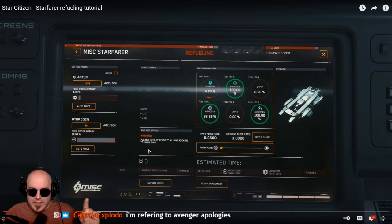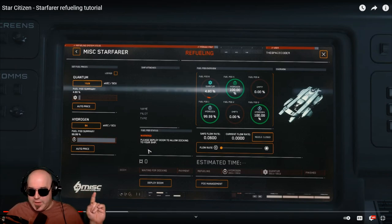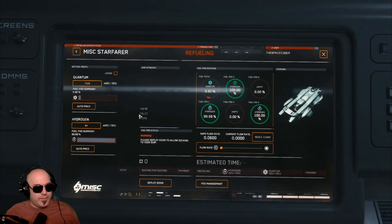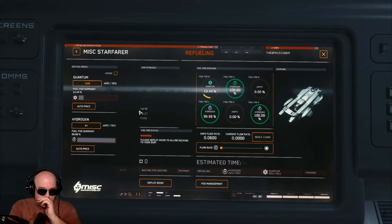Once the Starfarer is out and about and has more of the functionality and game mechanics, you'll be able to use the harvesting method and directly fill up in space rather than having to fill up at a docked port. The auto price option seems to use the price from the last station you visited, so you might want to enter your own price based on how expensive the fuel was to buy, and then lock the price so you don't accidentally change it. The price doesn't seem to persist between game sessions, but this might be fixed in a later patch.